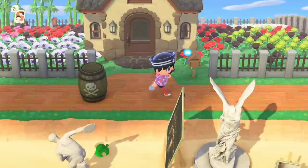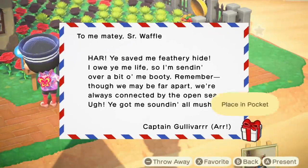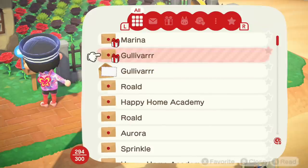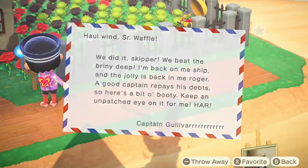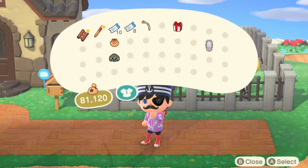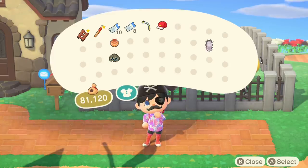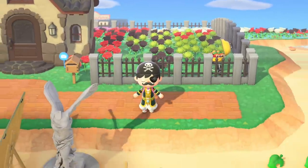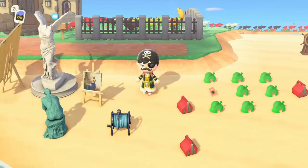Now that we've loaded back into the game, go to your mailbox. I actually got two items from Gulliver because I'd gotten him once before. Make sure to throw away the letters so your inventory doesn't fill up. Let's see what we got — the pirate bandana, been looking for one of those. And yes, the pirate treasure robe! There's only one colorway for it, but awesome — got the pirate treasure robe.